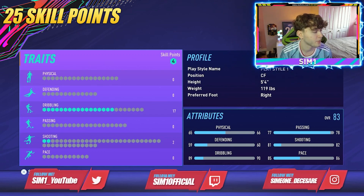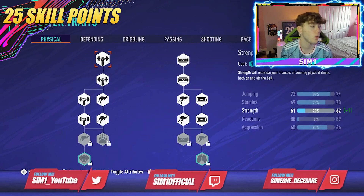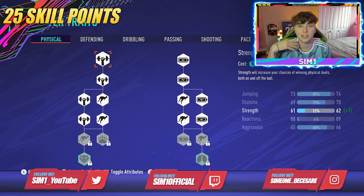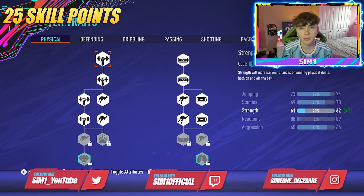For this build I've gone with no physical investment. As a striker you're not playing competitively yet, so you don't need stamina — you just need to stay in the final third, collect the ball, and finish. You don't need a lot of stamina for that. We will add stamina in later builds, but for 25 skill points, skip it.